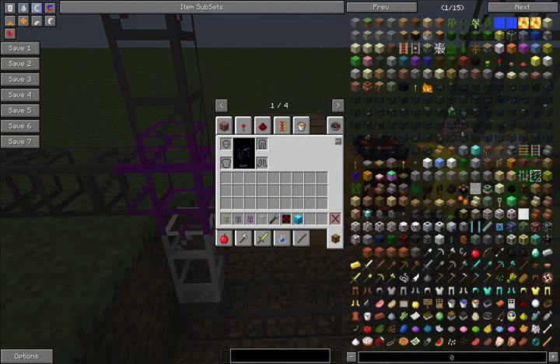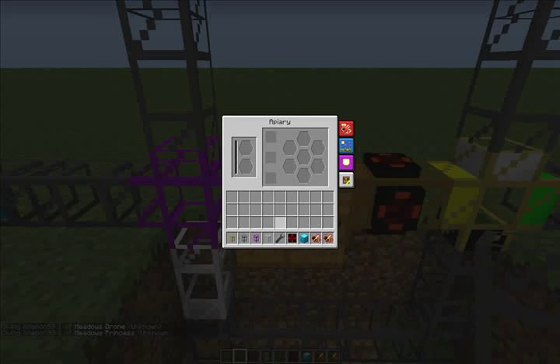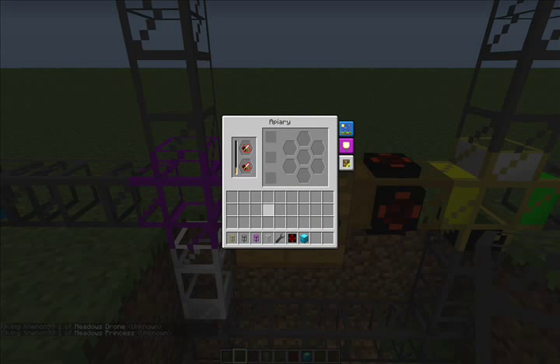Let's get a couple of bees out here — a drone, a meadows drone, and a princess — and get them mating. So on this pipe right here, we're going to have black bee princesses come down into there, and we're also going to have gray bee drones. No matter what, they'll both meet right here, get shoved in — the princess automatically gets shoved in there, which will be right there — and then down and around one drone will go in. The next one that comes out will go the other way.